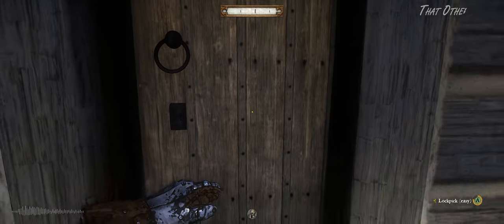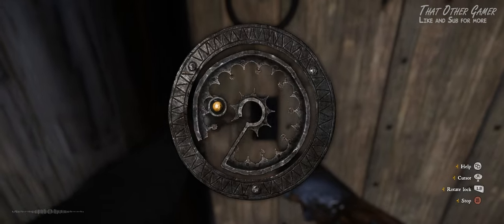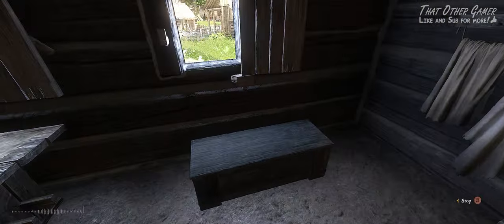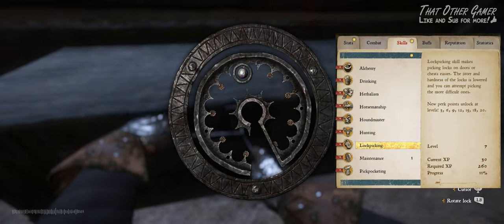The early Skalitz portion of Kingdom Come: Deliverance is a great opportunity for us to gain lots of experience with lockpicking, an essential skill in the game. Just by roaming the entire map and opening locked doors and chests, I was able to get my lockpicking skill up to level 7.